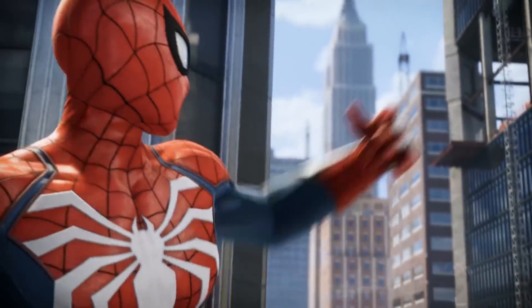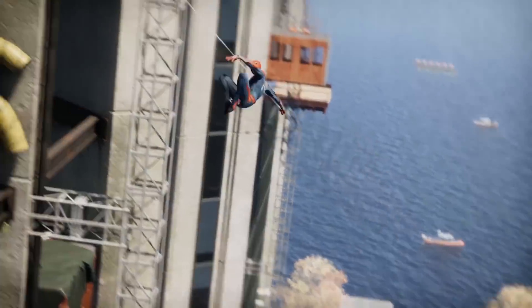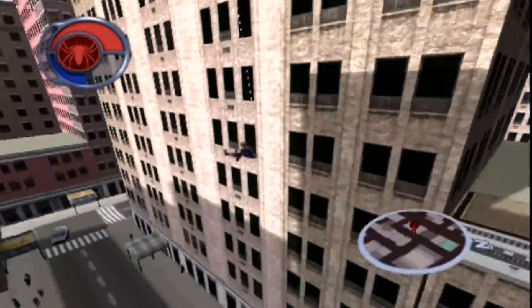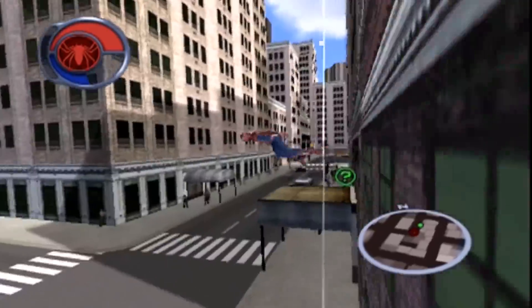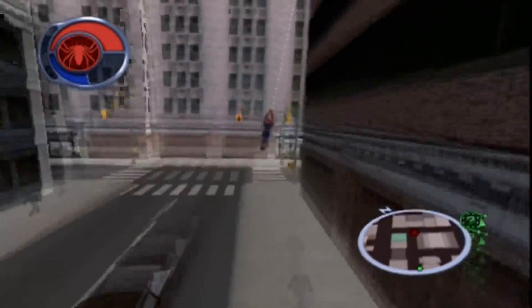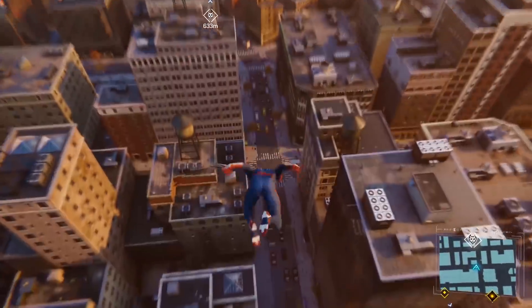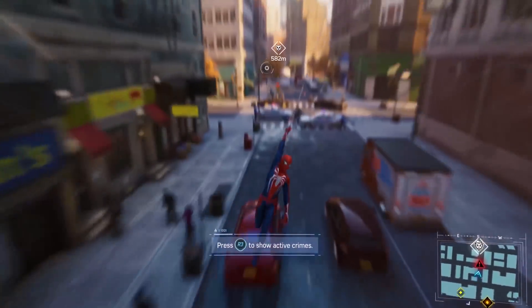Starting off with number one, that is going to be motion blur. Now motion blur isn't something new to the Spider-Man series — we actually saw it in Spider-Man 2 on the PS2. The difference is that in Spider-Man 2, the entire screen got blurred out, whereas in Spider-Man PS4, you only see the edges of the screen blurred, which really hones in your focus to Spider-Man as he's swinging through the city.